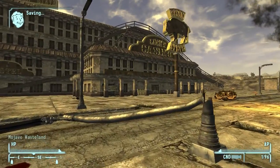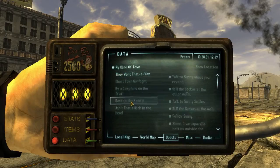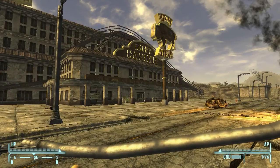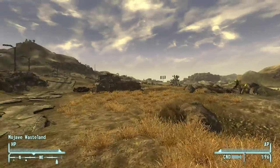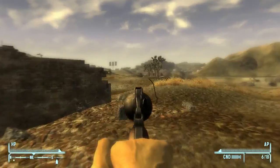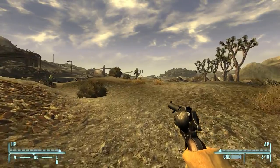Our second choice is going to that prison. NCR Correctional Facility — oh, we can go there. Let's go there, that seems like more fun. And I've also got a weapon texture mod — it changes the way the guns look. Yeah, it looks nicer.